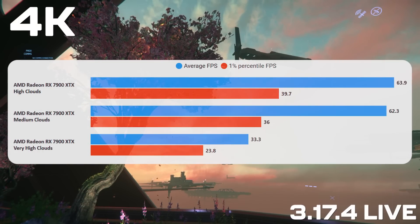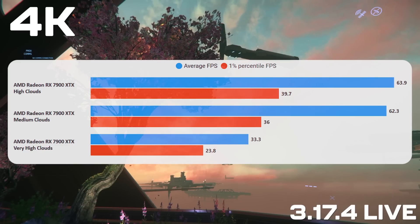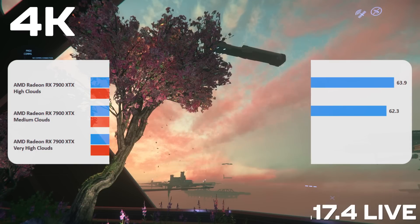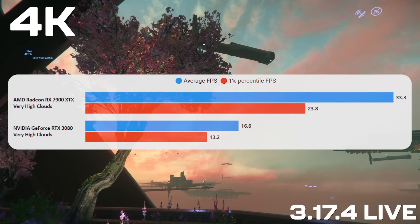When you move across to the 7900 XTX you see a completely different situation. High clouds are still CPU bottlenecked so it's trading blows with medium clouds - effectively the same result. The very high clouds result is basically double the 3080 - a huge increase in performance. That's probably the best result in terms of uplift, and you can see it is a really really powerful graphics card.